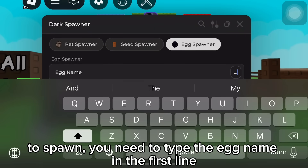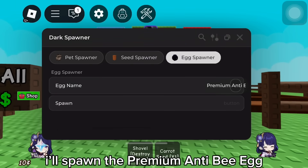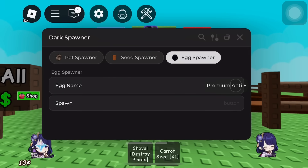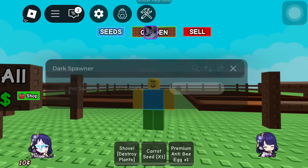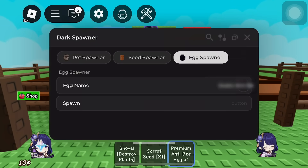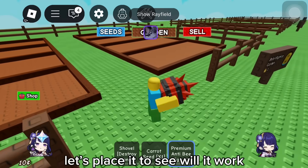To spawn, you need to type the egg name. In the first line, I'll spawn the Premium Anti-B Egg. Then just click spawn to spawn the egg. It worked. Let's spawn more. Okay, enough for my garden. Let's place it to see if it will work.